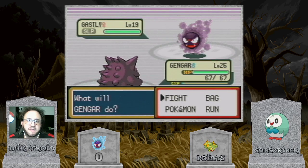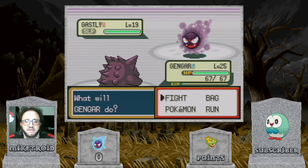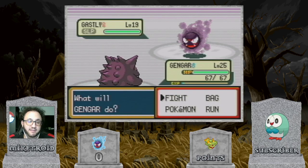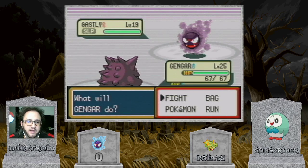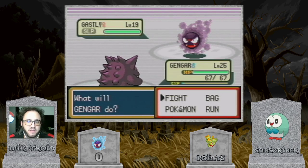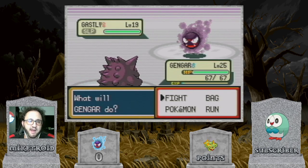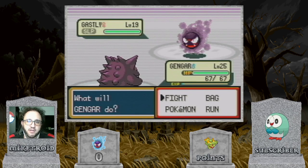The reason I'm using Gengar, in addition to it having Taunt and Hypnosis, is that it also has the Levitate ability. Should you run into the 9% Cubone as a shiny, all of its moves are Normal and Ground type, so being a Ghost-type with Levitate you're completely immune to all of those — making it a really easy capture. Kind of like two birds with one stone.